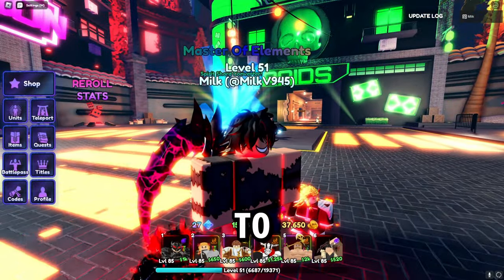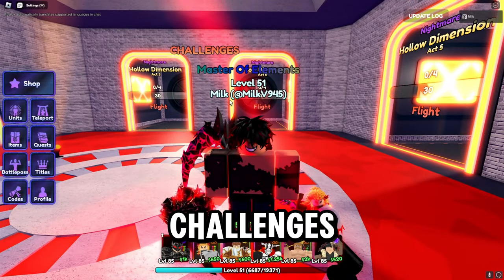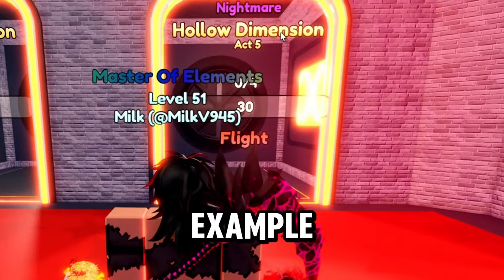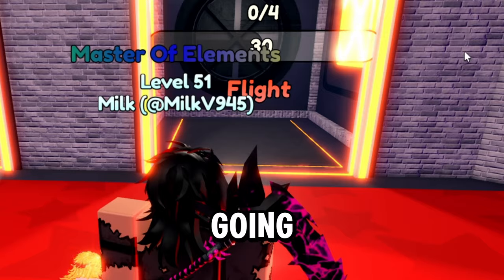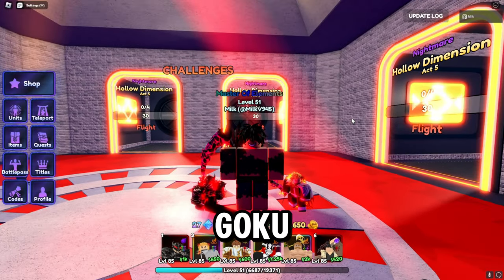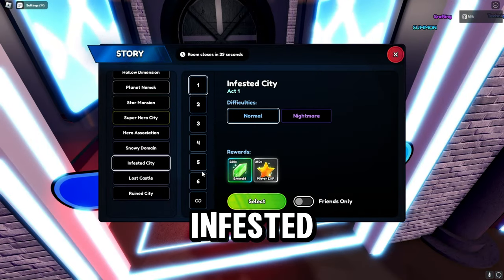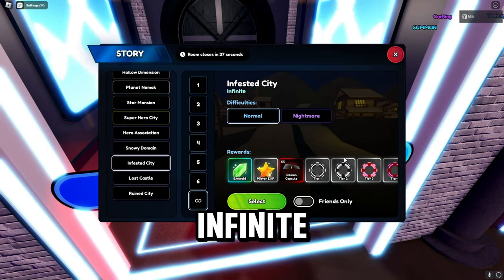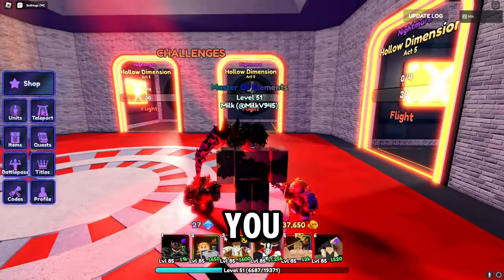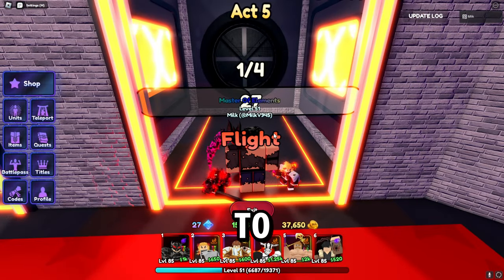What you want to do is come to the first world. You can see these challenges, which are really useful for players that don't have good traits. For example, Nightmare Hollow Dimension is going to be for flight. What you can do is grab yourself that Rengoku. If you don't know where to get it, come to Play and go to Infested City, go down to the Infinite Mode — it's a five percent drop.